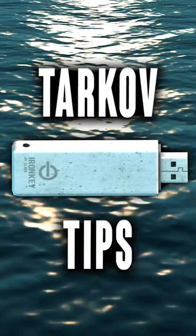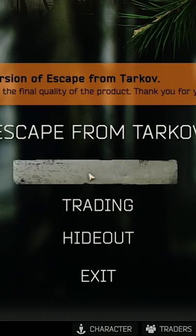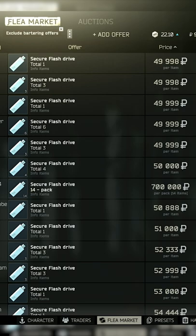Today's Tarkov tip of the day is going to make it so you get free rubles every trader reset. What you're going to do is go to the flea market, grab three flash drives — they're roughly between 45 to 50,000 rubles a piece — grab three of these.